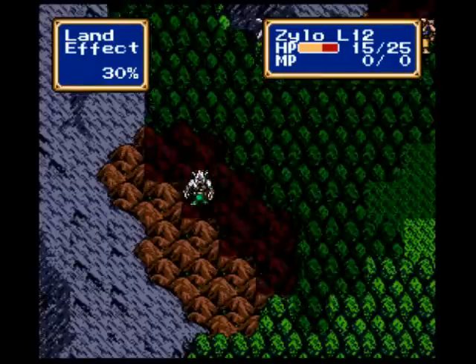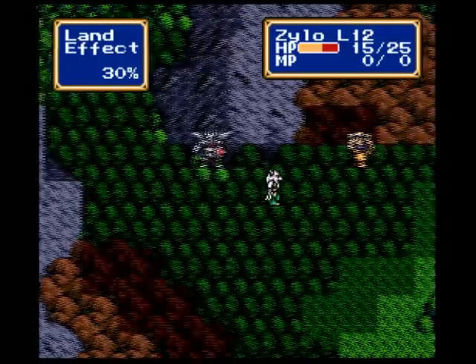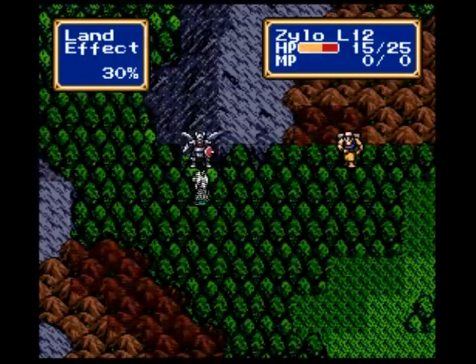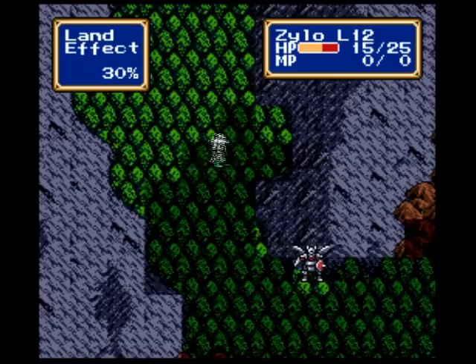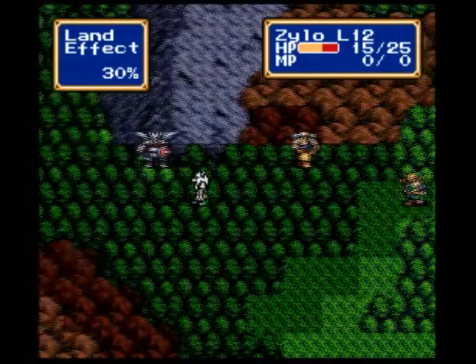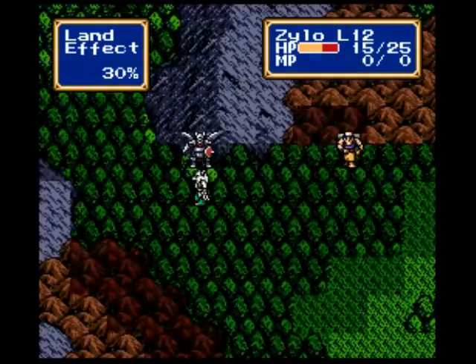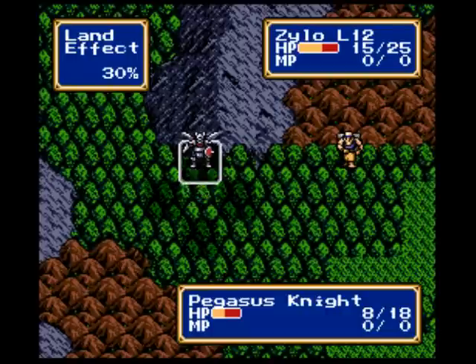So here is Xylo, ladies and gentlemen. He is freaking awesome — he gains large movement bonuses whenever he's in forest terrain, which makes him a very good choice for this battle. And secondly, no pun intended, he is a freaking beast. Just watch.